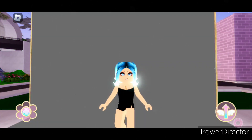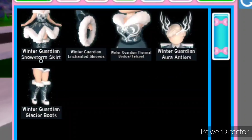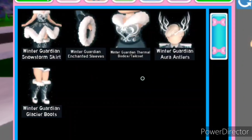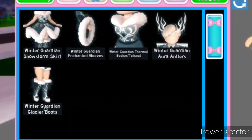The second set we're going to be looking at today is the Winter Guardian set, which came out in December of 2020. The Winter Guardian set consists of a total of 5 items: the snowstorm skirt, the enchanted sleeves, the thermal bodice slash tail coat, the aura antlers, and the glacier boots.